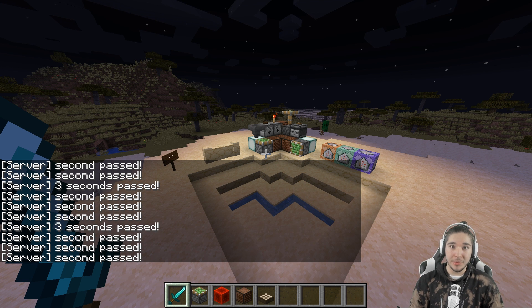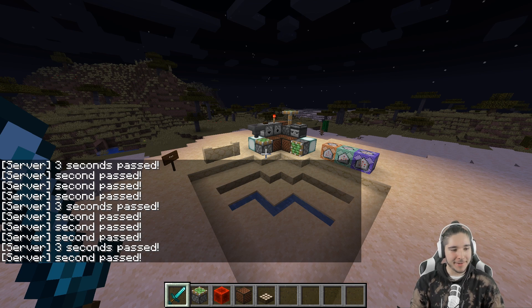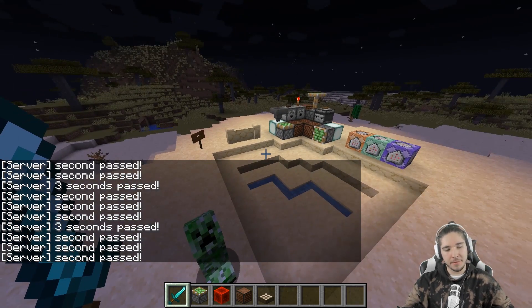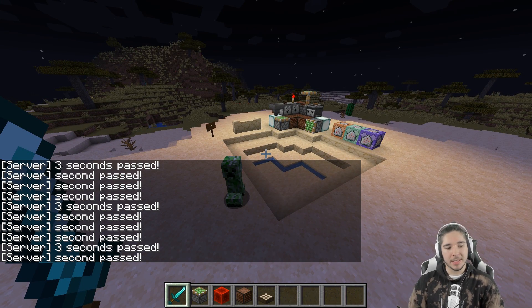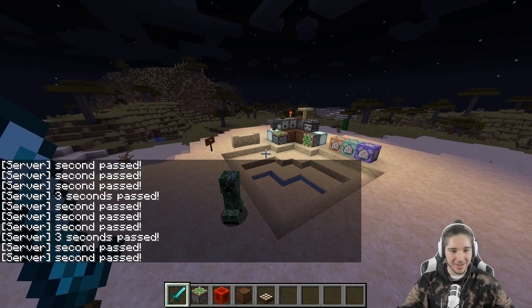And then we can see that every time a second passes, it says so in the chat. It's really simple — it's a new clock now, and this is in the game. That's really useful. I can see whenever a second passes, and also whenever three seconds pass. It's really awesome. I'd also see when a minute passes, but we're not gonna stay here for a minute talking about that.